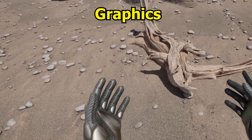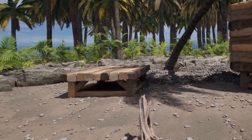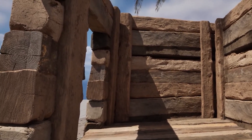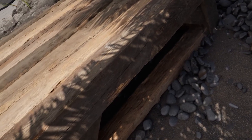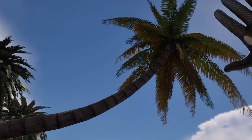This is the most realistic graphics in a VR survival game that I've ever seen. Just imagine you're stranded on this beach, then you've built this shelter out of different pieces of wood that you've harvested from the different palm trees. You've placed each individual piece of wood by your own hand, and you're just sitting underneath this palm tree in the shade, hiding from the hot sun, stranded on this deserted island.